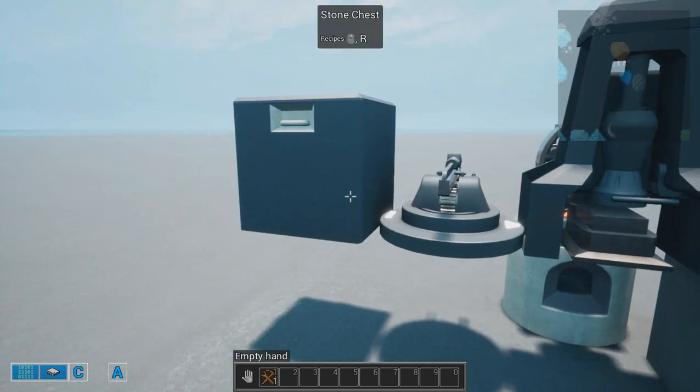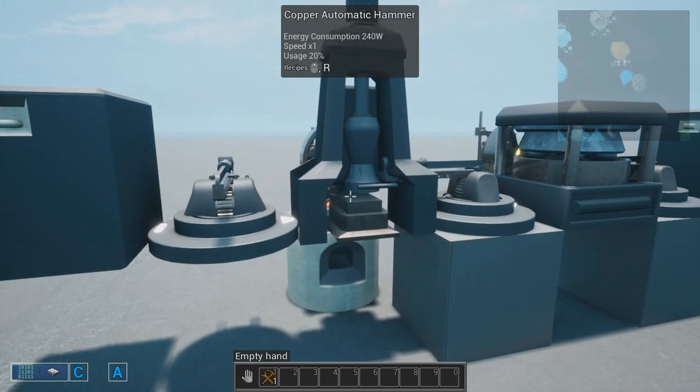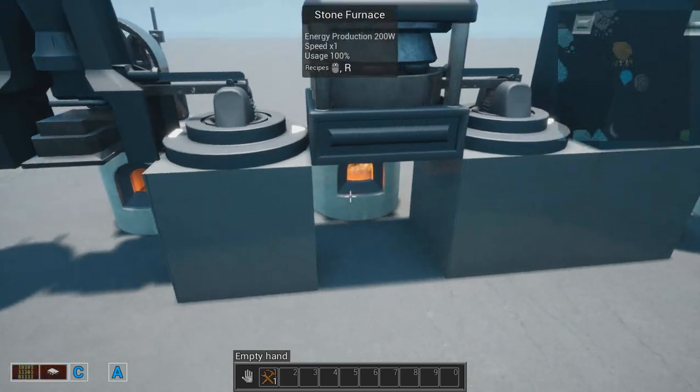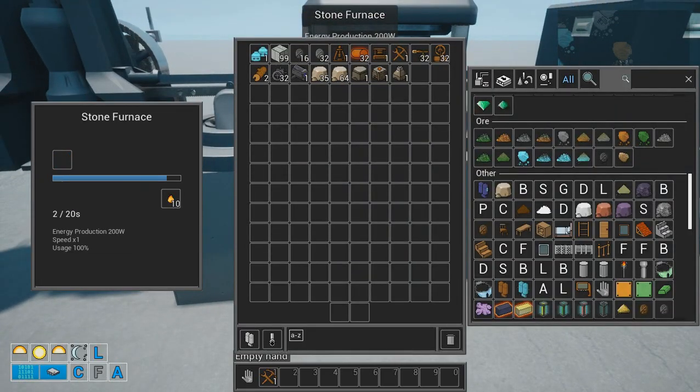What is left is to have another arm inserting all the ore into the hammer, and we are done. You also need another arm to place fuel into the furnace. But this is how we are going to process our ores.